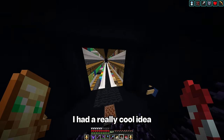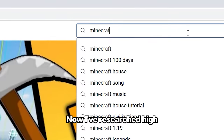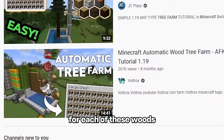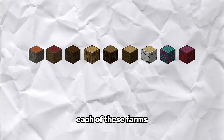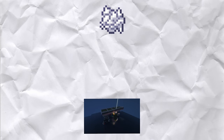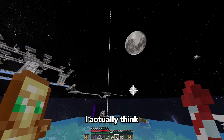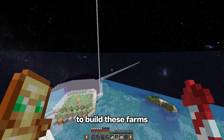I had a really cool idea for a wood farm area. Basically there are nine different types of wood in game, and I've found really good farms for each of these woods. Something that needs to be taken into account is that each of these farms require a ton of bone meal to fuel them. So what if we built all nine farms in one area, made a crazy bone meal farm on top of that, and created tubes that link all of them to the bone meal farms? I need to find where I'm going to build these farms — possibly out here on the ocean, because I do have a bunch of other farms out here.